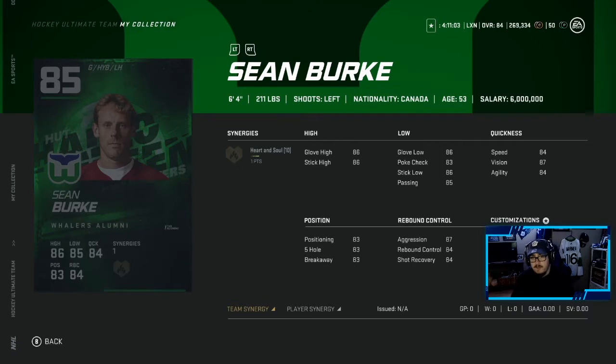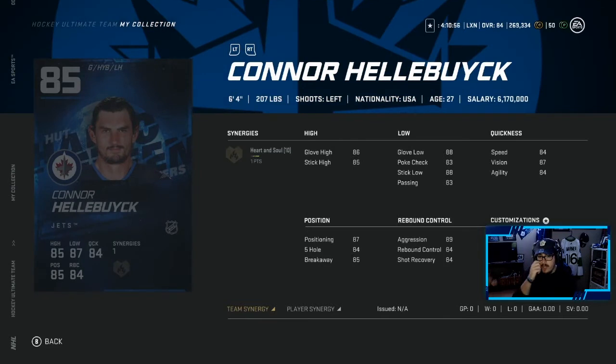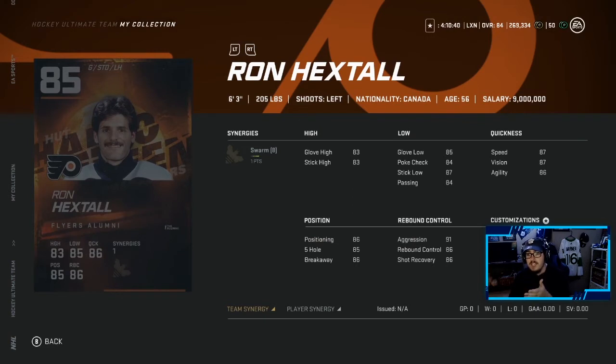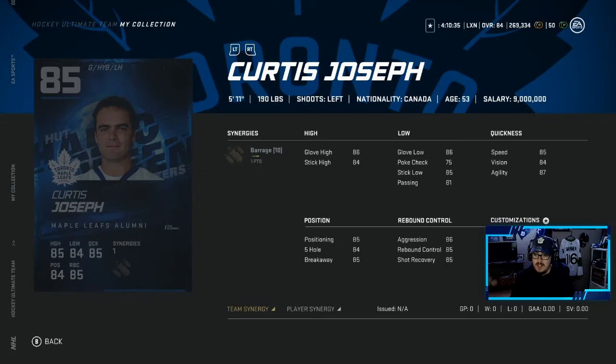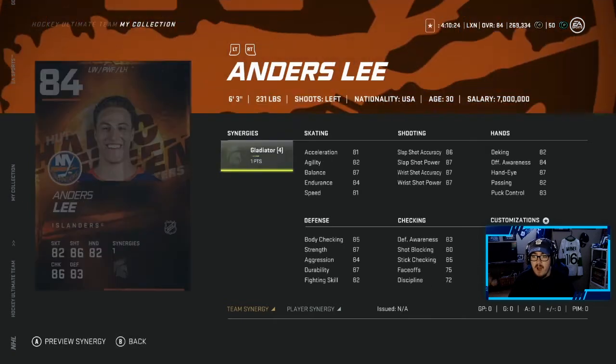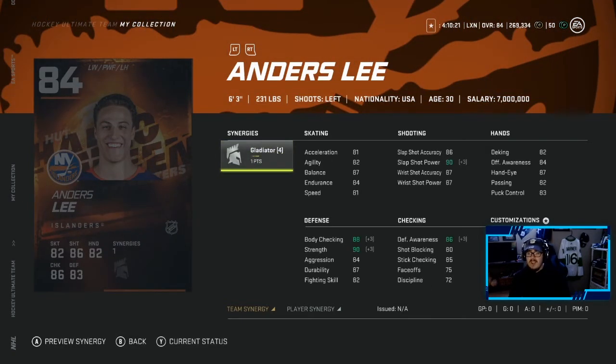There's an 85 overall Sean Burke — those are the stats if you want to pause and look at them. Connor Hellebuyck on an 85 — his base card was very good, a lot of people used him. Ron Hextall at 85 — he was OP last year, might be a solid option. Curtis Joseph at 85 — a 5'11 goaltender, interesting. He has a Barrage synergy. Bill Ranford with the Spark synergy.